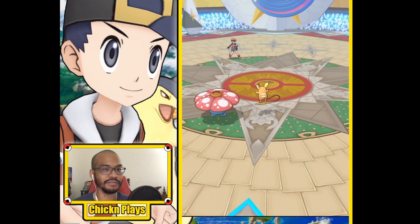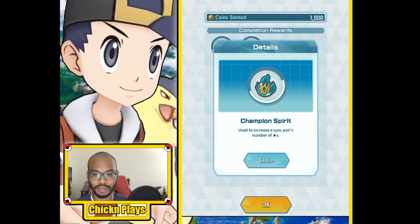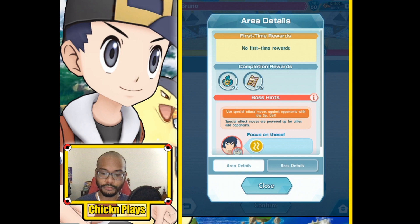Good thing we had the Alolan breeze. We got five champion spirits — let's continue. We're going into Bruno right now for the next free-to-play battle.